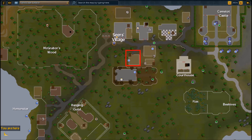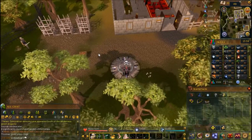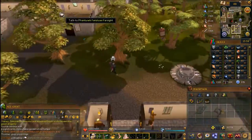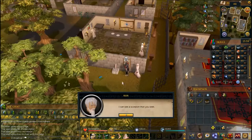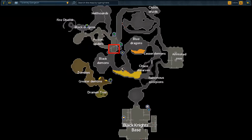From here you need to go to Seers' Village and speak to a seer. You can find one walking around this building here. Speak to the seer about the Scorpion Catcher quest and he'll tell you the first one is between a holy lake and an island.